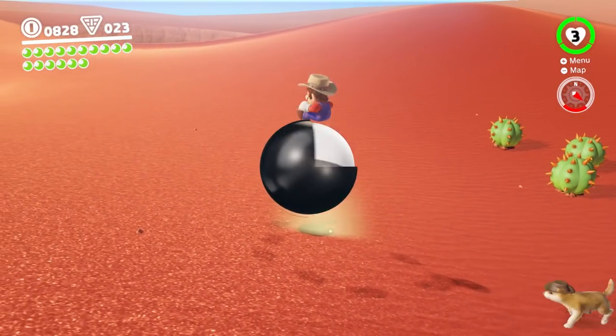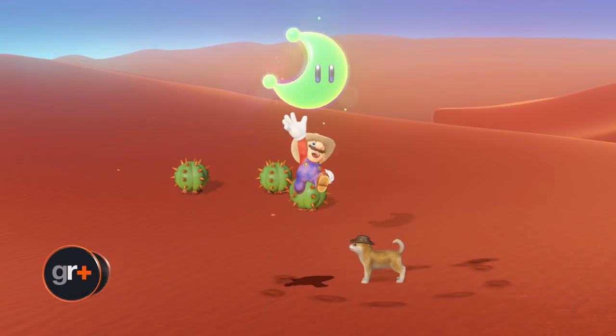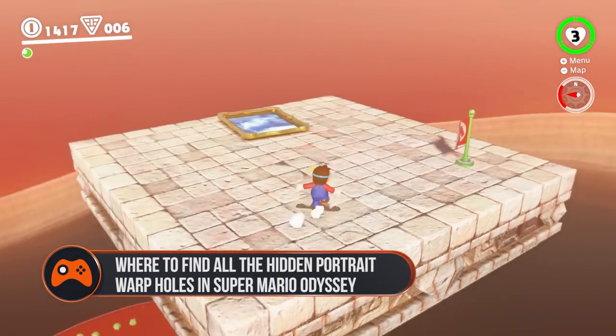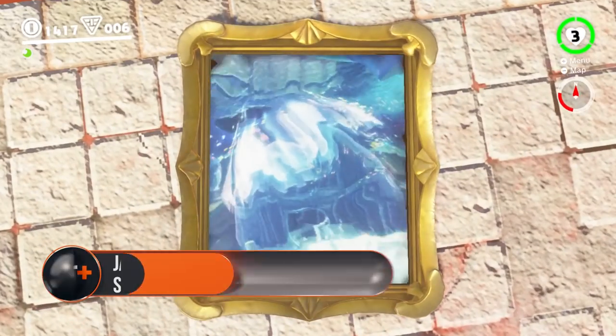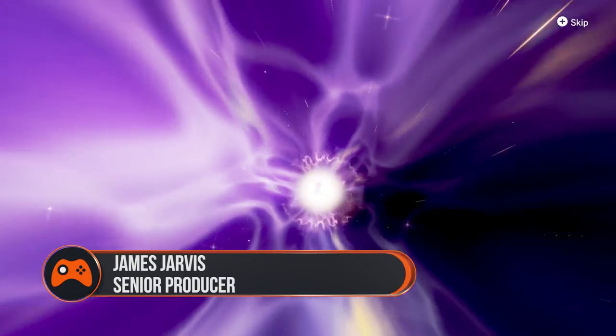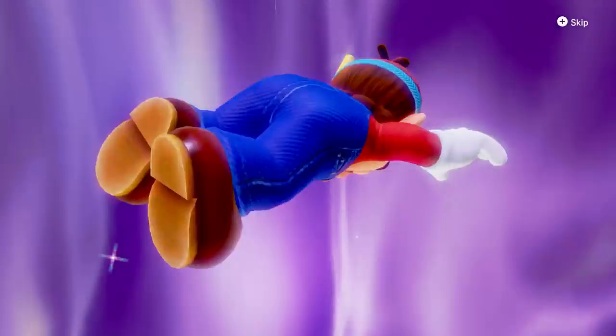On a quest to find every single moon in Super Mario Odyssey? Then you'll need to find all the portraits. Sometimes you'll see a platform that's just totally out of reach, but there is a way to get there — you'll just have to access it from another kingdom using a secret portrait. Here's where to find all ten of them in Super Mario Odyssey. Just remember that most of the time you'll need to beat the kingdom boss before they activate.